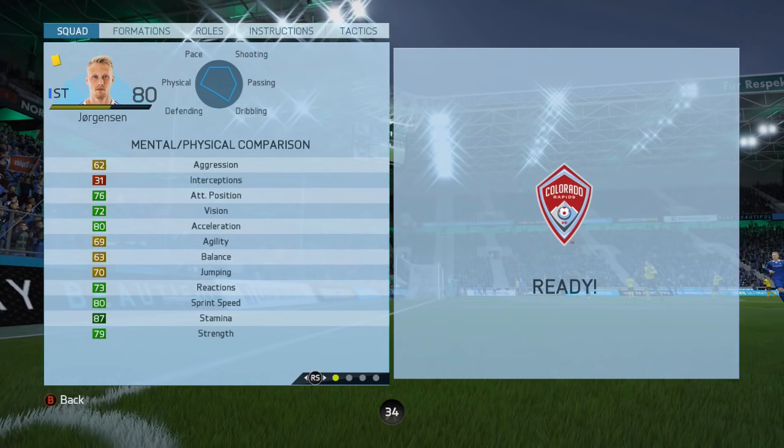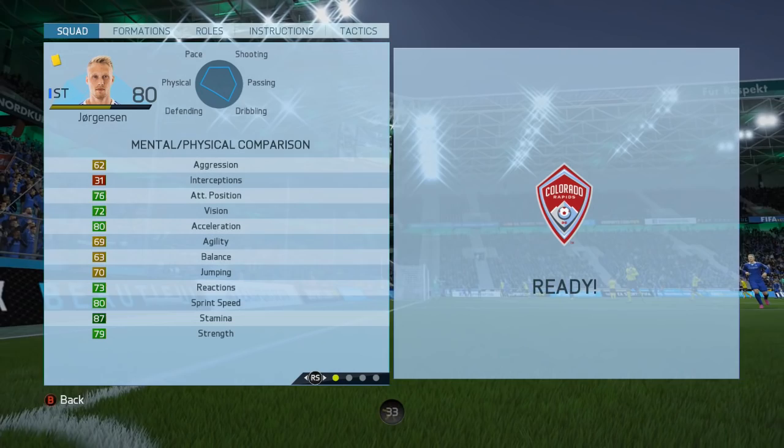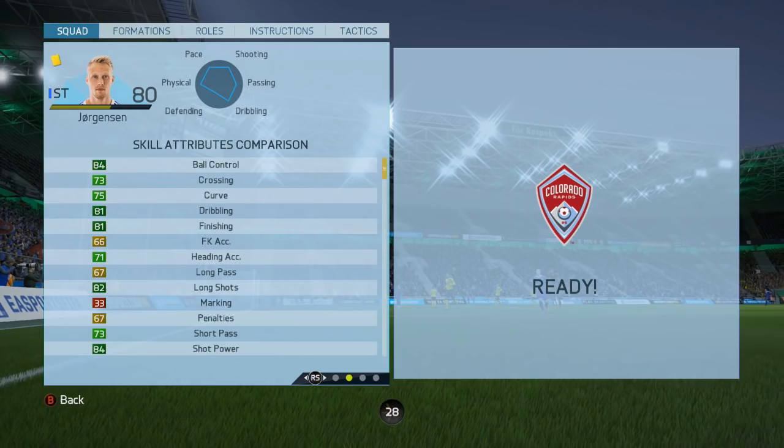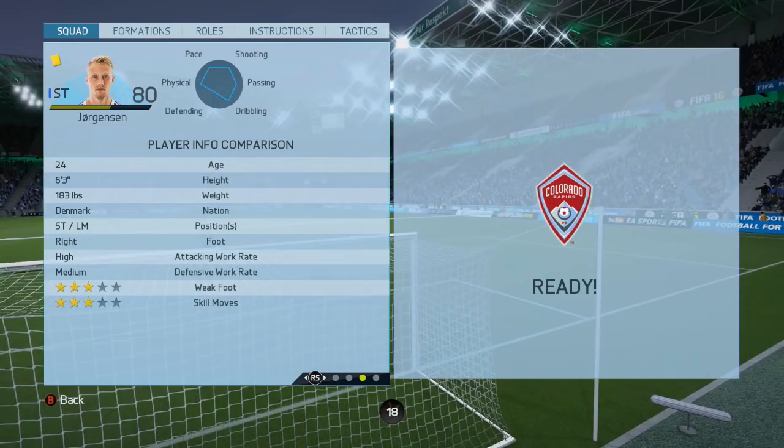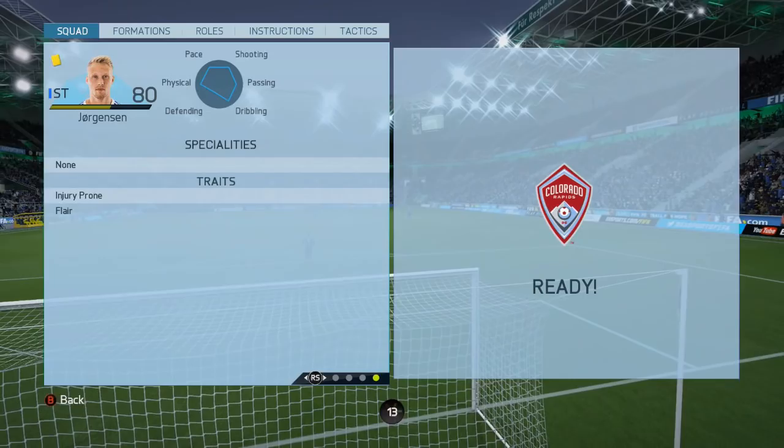80 pace, 81 shooting, 80 dribbling just to mention a few. We've also got very high stamina, very high sprint speed, and he's got 81 finishing and 84 shot power. His long shots are very OP too and you will notice that on the highlights. He's very well rounded — 3 star weak foot, 3 star skill, 6 foot 3. He's a big lad and he can obviously play in midfield. He also has the traits of flare and injury prone.